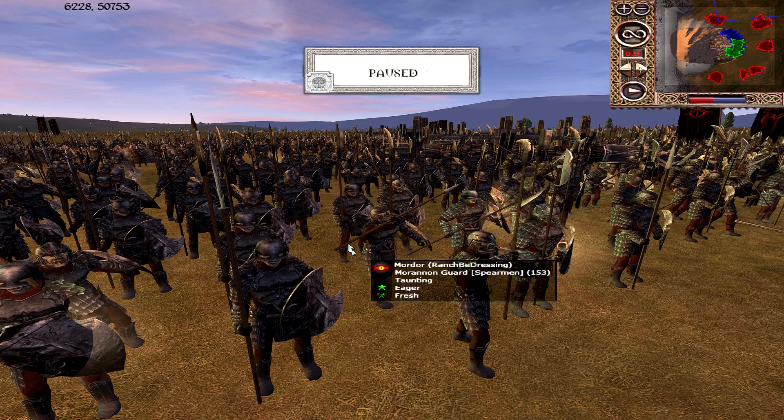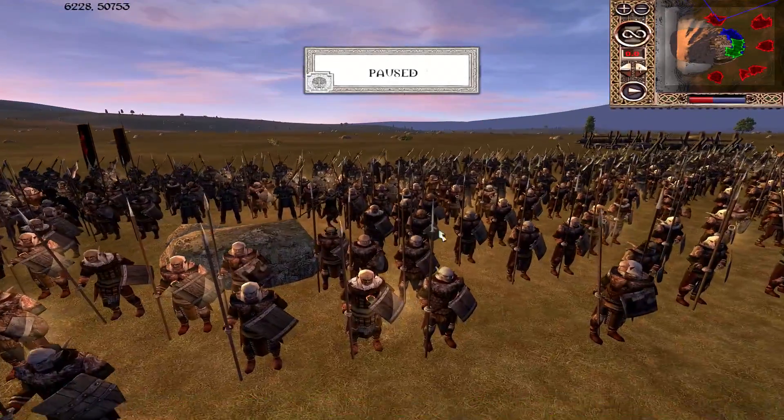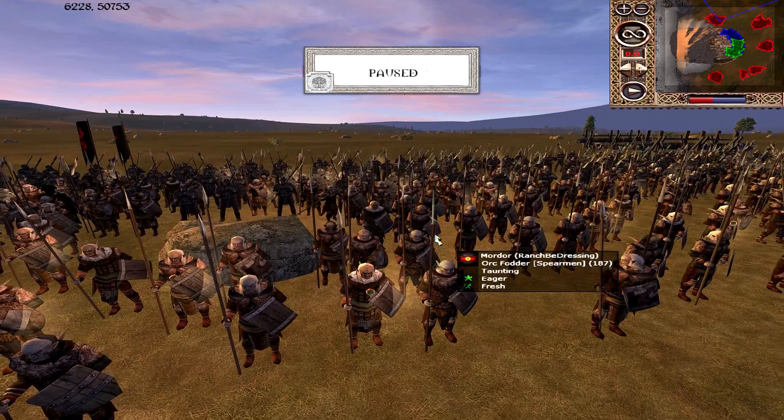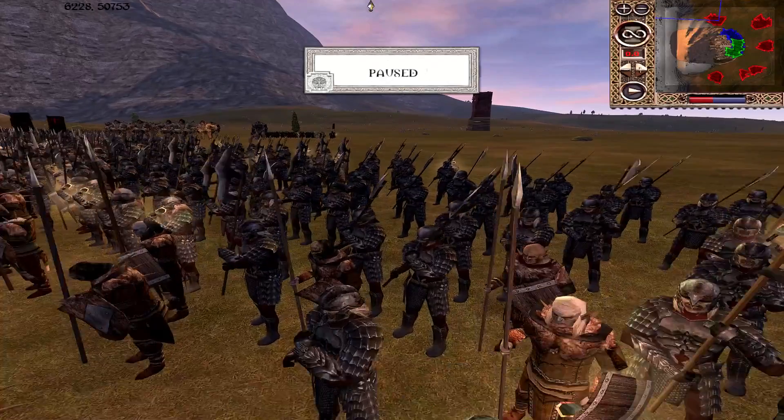Moranon Guard — basic spears — an interesting choice, not necessarily the worst though, because cavalry sally outs can be very effective on Minas Tirith due to how far apart the attackers often initially deploy. Having a few units of spears like this to make that more difficult can actually be very useful. Orc Fodder can also fill that role, albeit to a lesser extent — their only real purpose is to get in the way of any kind of damage, and cavalry charges will still dominate them.